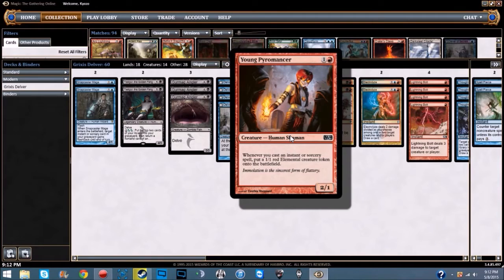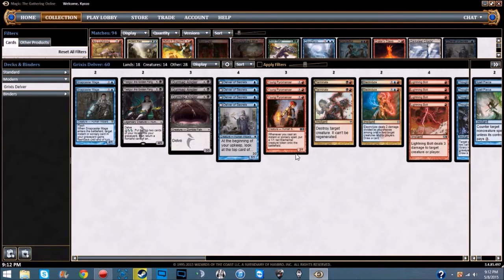To top it all off, we are running three Young Pyromancer — you're running red, why not? A 2/1 for one red and one colorless: whenever you cast an instant or sorcery spell, put a 1/1 red elemental creature token onto the battlefield. You're running a whole bunch of instants and sorceries, so you build up a small little army over time. That's all the creatures — the deck is running 14 of them.